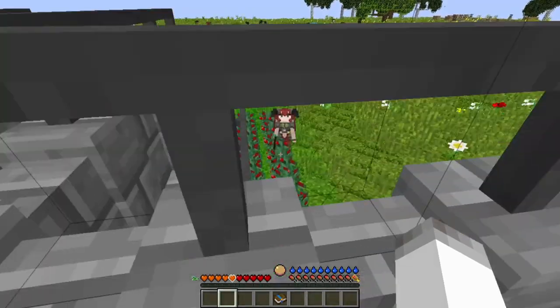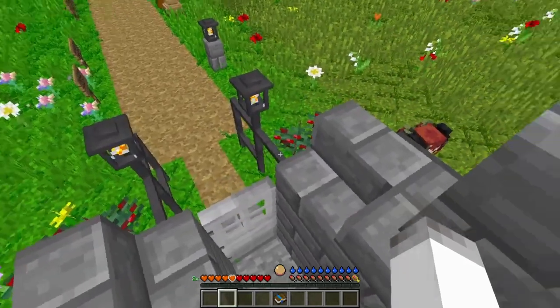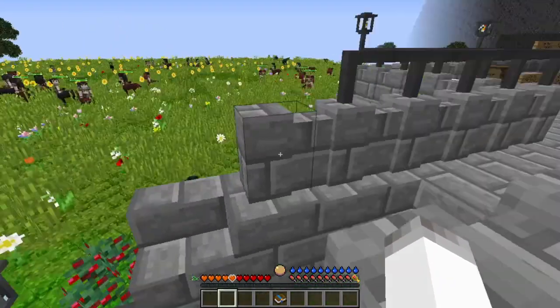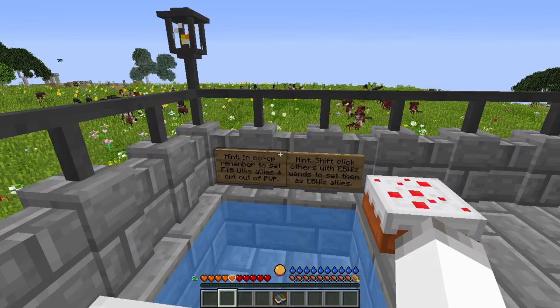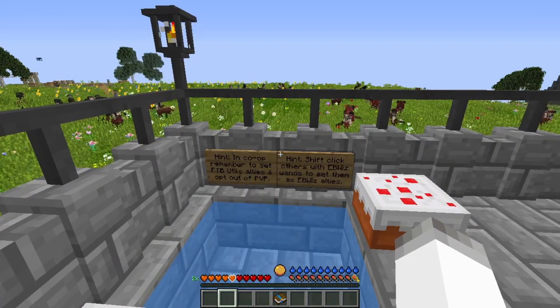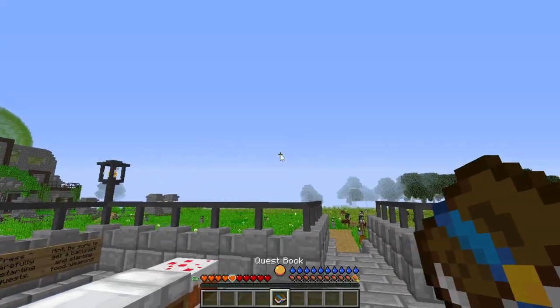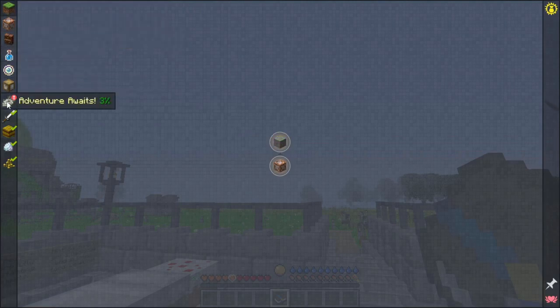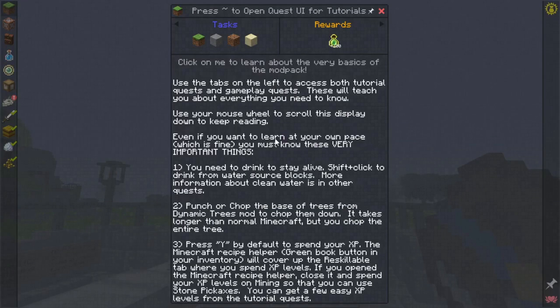What are you? Satyrus — okay, you're probably some sort of centaur. Is there anything else? In co-op, remember to set... yeah, that doesn't matter to us, we're playing by ourselves. Let's open the quest book and see what we have. General stuff, and this is just kind of tutorials of the mod pack.